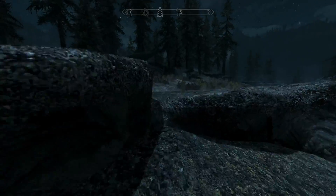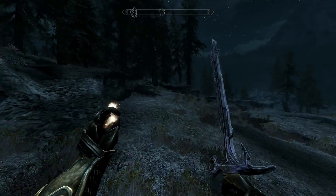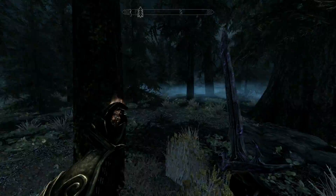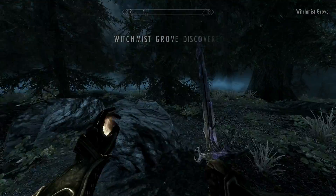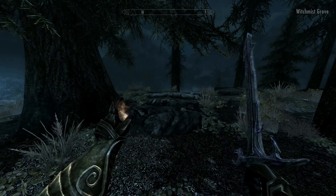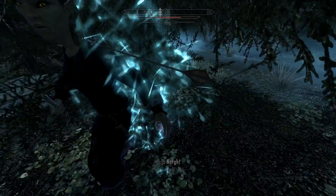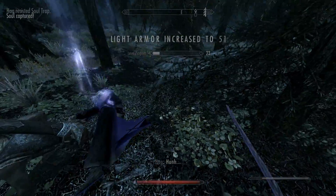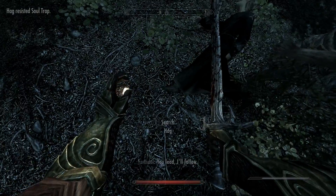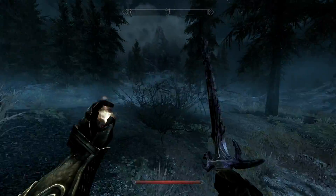We have something right here. Don't frighten me like that. Let's pick up this quickly. Witch Mish Grove. Am I being attacked by something? Yeah, by hags? What the hell? That's all. I'm trying to search the hags. The hags. That's not cool.